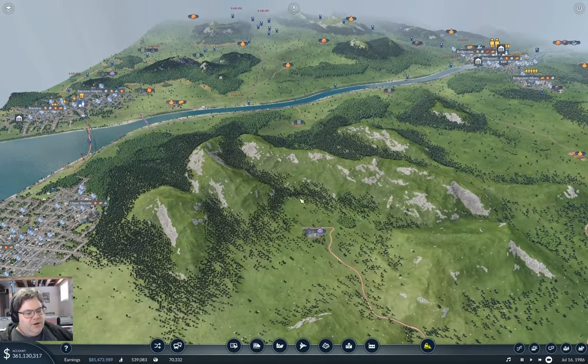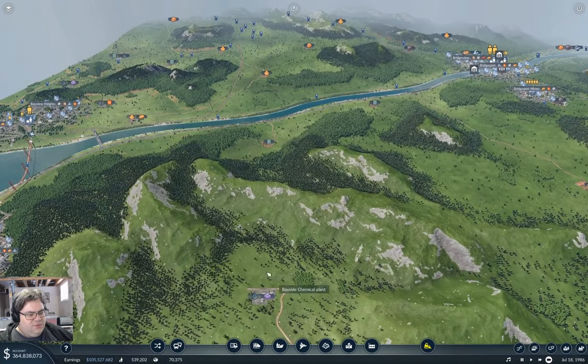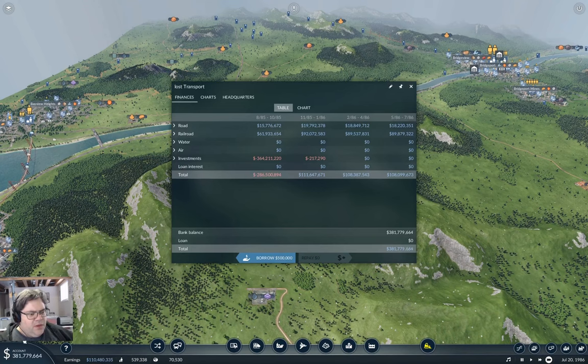Now, if I'm going to go from here to here and then back to here, I do really want to punch through the mountain here. Fortunately, we can see that the money printer is operating again. So because we have the money printer going, we don't have to worry about that.